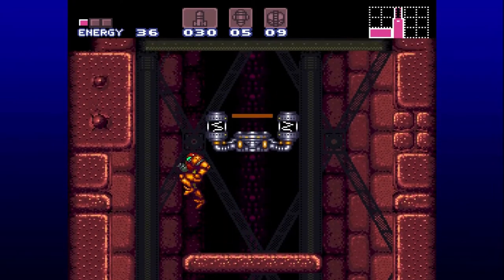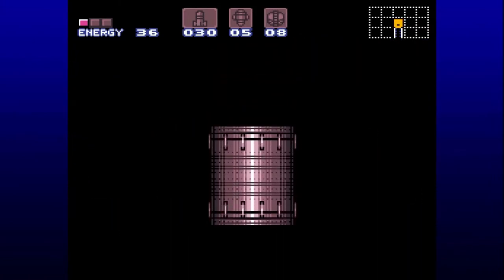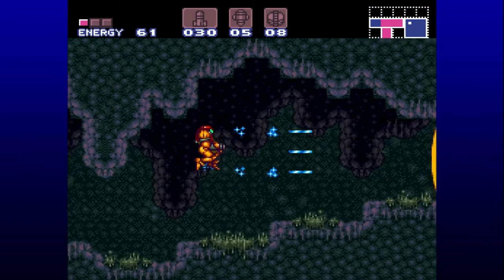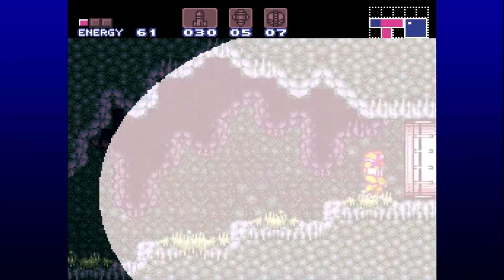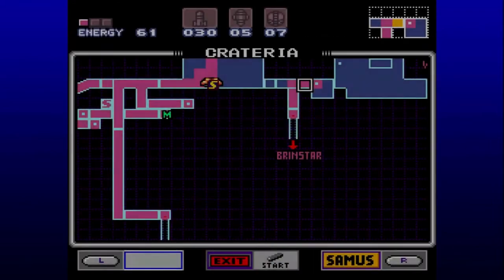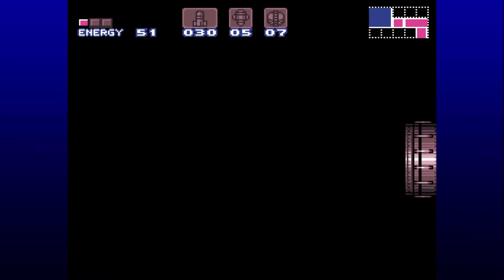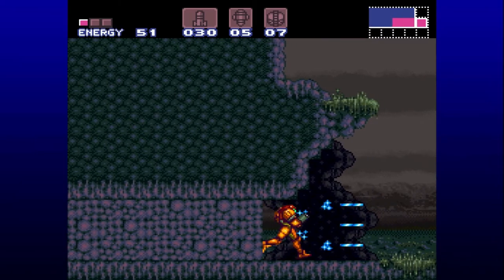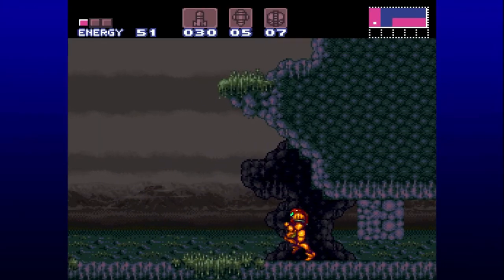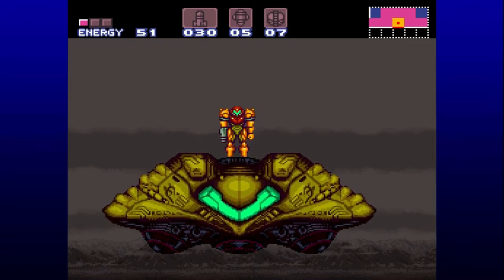We could just backtrack to Norfair, but I might as well take this new path we've discovered through Crateria, now that we can break through the yellow doors. To use Power Bombs, it kind of explains itself — you basically just select them like you would a missile or super-missile, and then do a morph-ball bomb, and now it'll be a Power Bomb. Just like those missiles and super-missiles we've been collecting, we're gonna have to collect more expansions for Power Bombs since they are a limited quantity. You don't hear Crateria's music nearly enough — you're always in Brinstar or Norfair. But it's nice to come back here to the ship sometimes, rest up, get all our health and ammo back, and save the game.